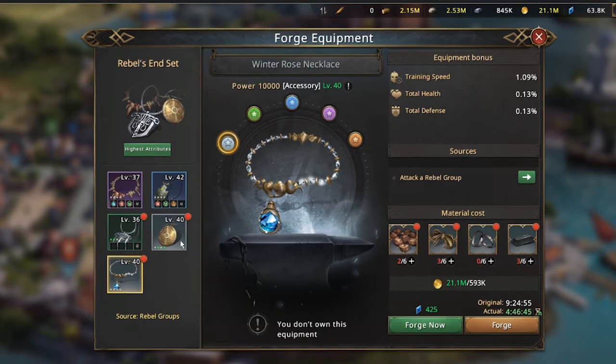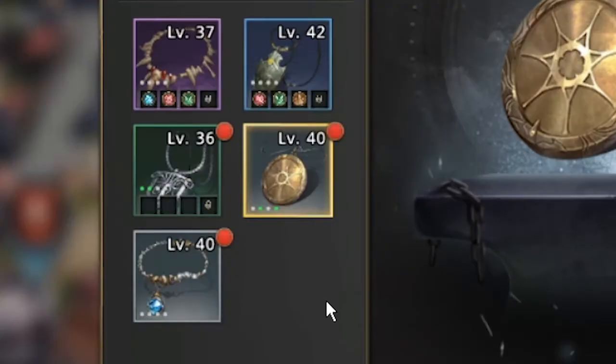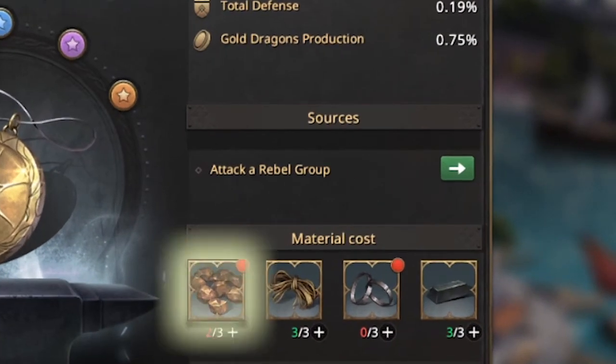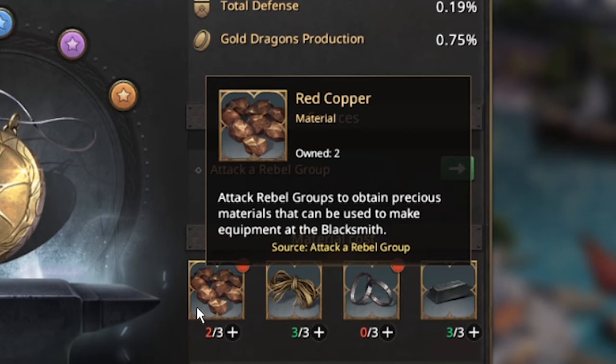Moving forward, we're going to use the 7 pointed star pendant in its white color quality. As you can see there is no red dot on the forge button but there is a red dot on the gear. This means you have the materials to upgrade it to the next color quality but the materials needed are not in the correct slots. Now take a look into the material section. This one with the red dot is a red copper in its white color quality. You'll know its quality by looking at its background — white background means white color quality. You'll see different color backgrounds for each color quality.